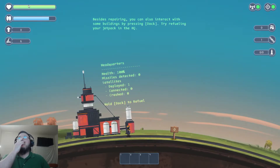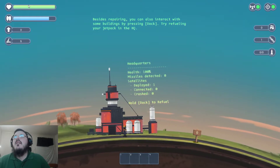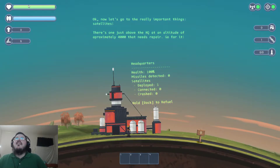When you're near a building you'll see in your HUD all its relevant status information. Besides repair, you can also interact with some buildings by pressing dock — try refueling your jetpack at HQ. Hold dock to refuel. What is the dock button? That would be helpful to know. B is the dock button — B stands for dock apparently.